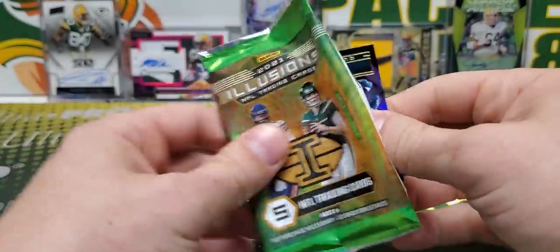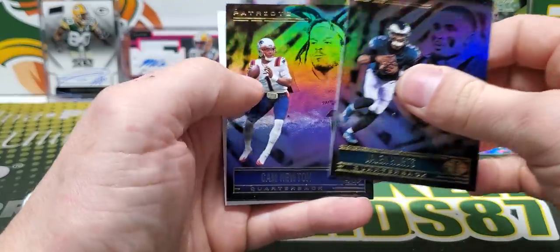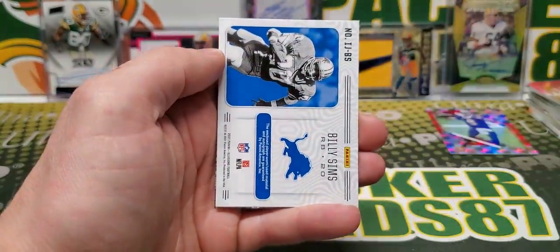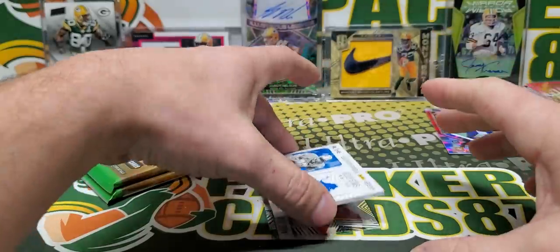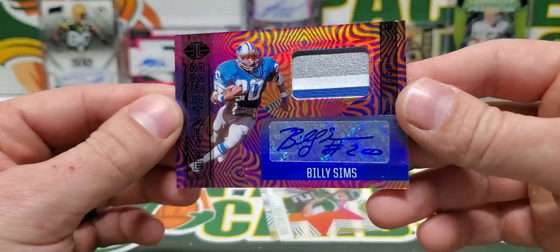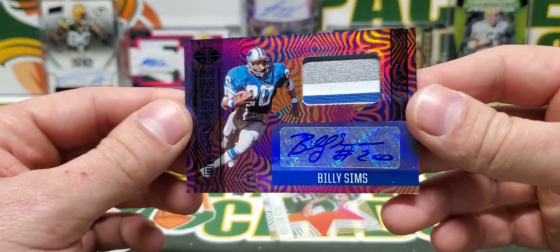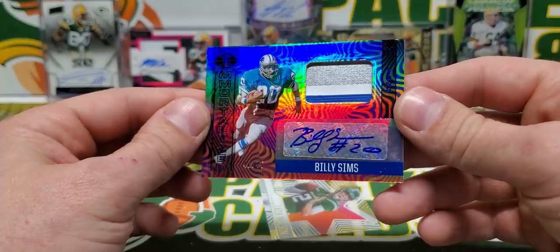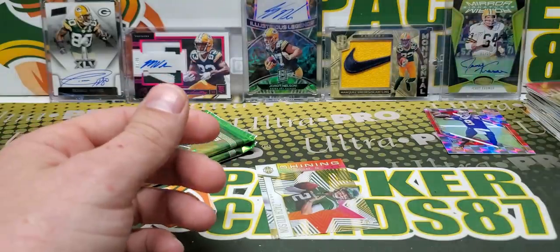Pack 3 of this — this was half a box. I like Illusions. Billy Sims is going to be a jersey auto, I think. It is — wait, it's not. It's out of 75, three color patch. Billy Sims. Nice.